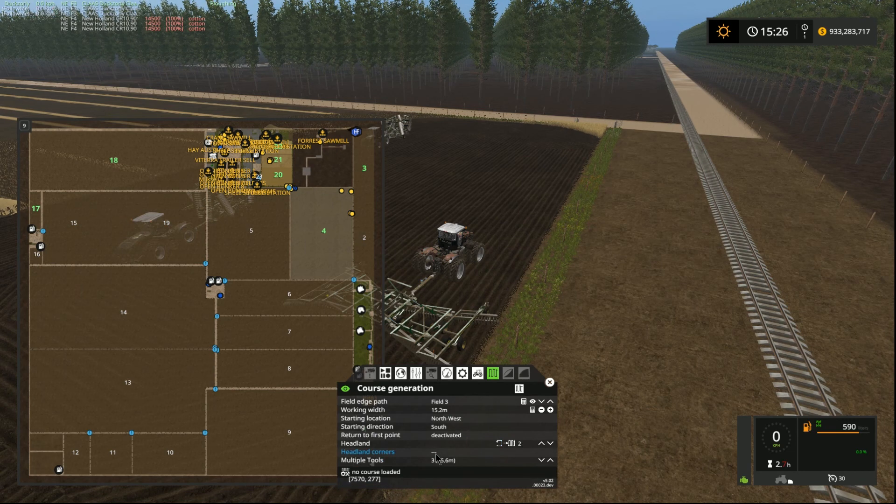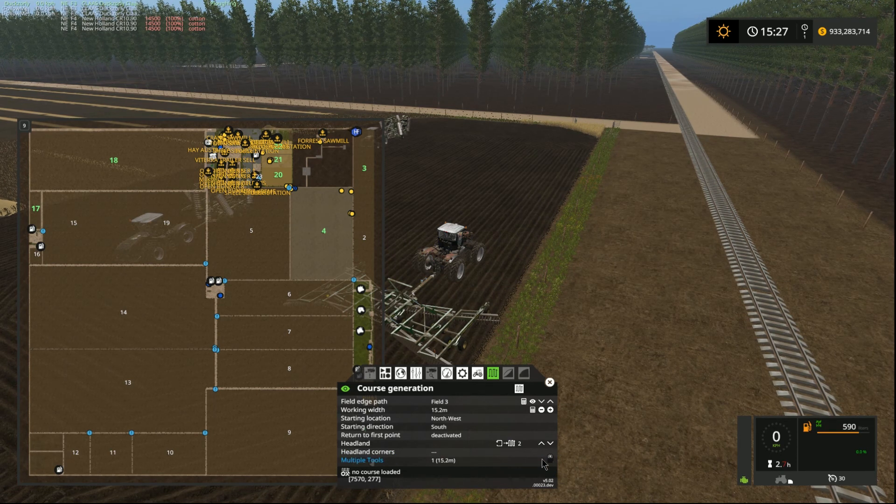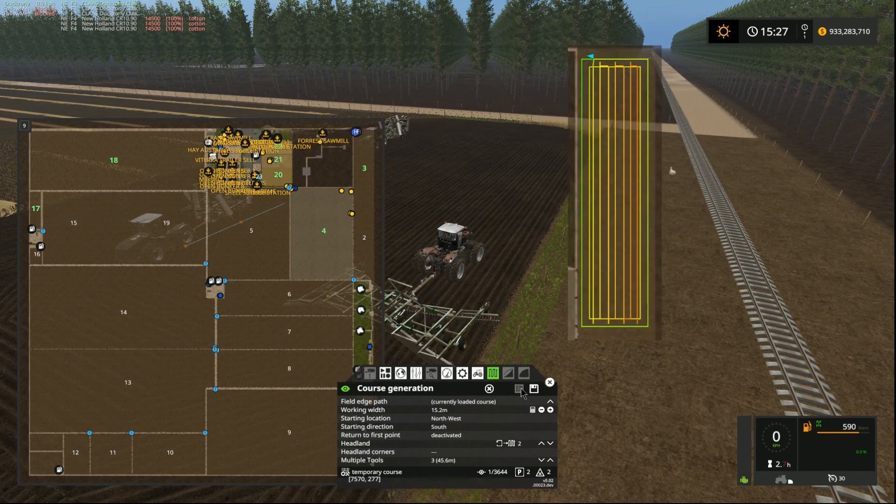Headland Corners is another new option. There was an option for either turned or 90 degree corners, but I haven't got that for some reason — I've probably done something wrong. Now, multiple tools — this is part of the new section. You can set how many tools you've got in your CoursePlay generation, and this must be done before you generate the course. If I set it to one, the course is based on 15.2 meters. With three units, it automatically sets the course to 45.6 meters — three units at 15.2 meters each. Very simple. Once you've done that, generate the course, and there we go — course generated.